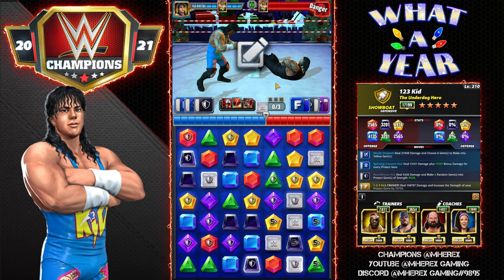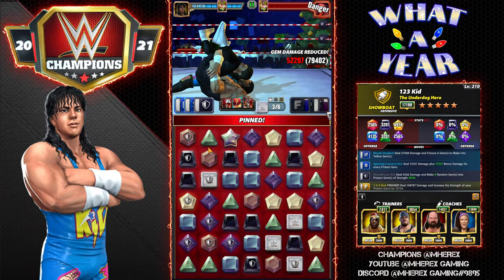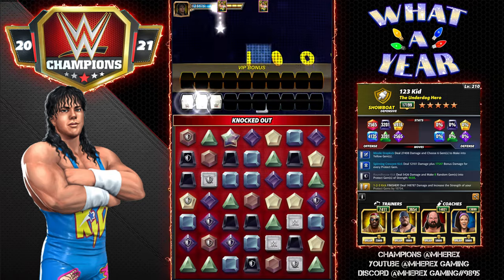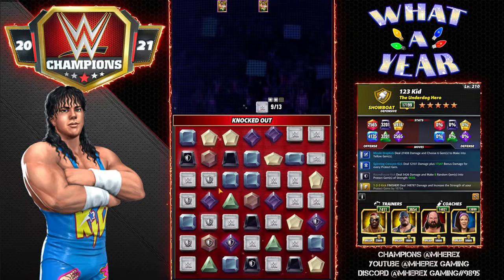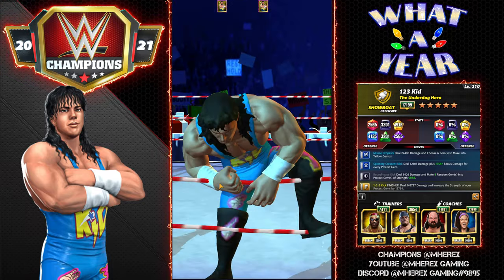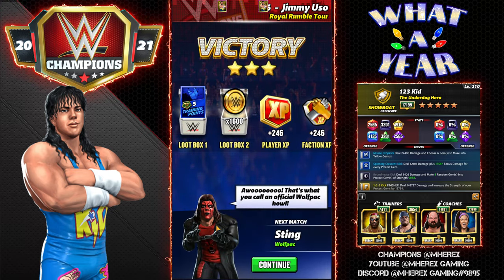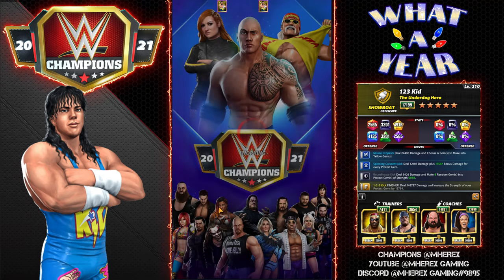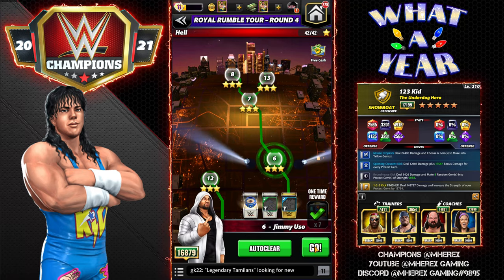That's the three-star set — pretty fun. In showdown it would be crazy. The black and blue 1 MP moves are kind of a staple; you can throw in whatever other move you feel like. He'd be super good in showdown — won't take much damage and gets rolling quickly. Really fun card, very aggressive but also fairly defensive since he won't take much damage. Showboat can have some trouble kicking out, and anyone who can clear the whole board could give him trouble — like in feud.